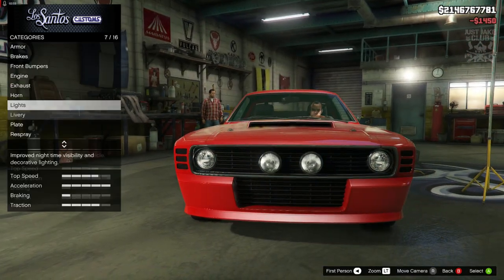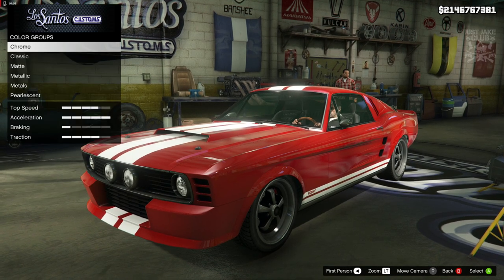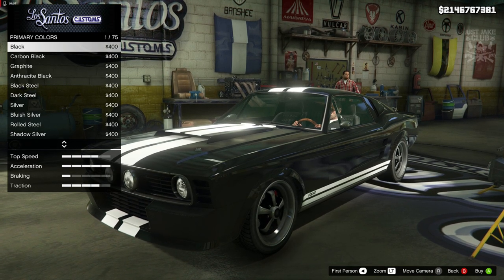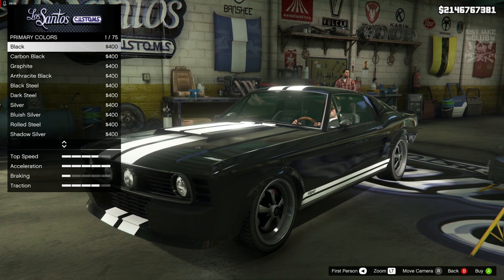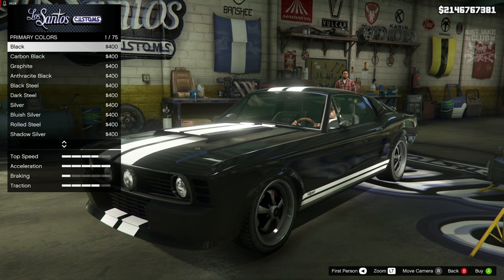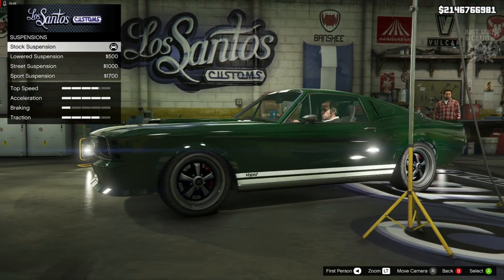Then we're going to go with the lights — headlights — and purchase the Xenon headlights. Then we're moving on to the livery; we want to get the classic twin white stripe. Then for the respray, we've got to go into primary colour and we're going to go classic, because like I say in most of my builds, if we're going to have a livery you can't really have a metallic paint job — you get the pearlescent shine transfer onto the livery and it looks a little bit strange. That's a Rockstar logic moment, but if you don't have a livery you really need to go with a classic paint job, so we're going to go into classic and go down to dark green.